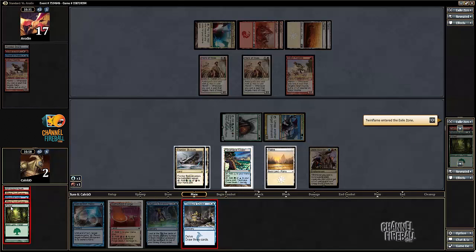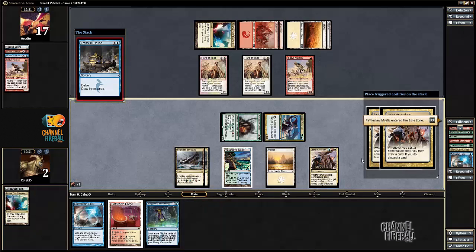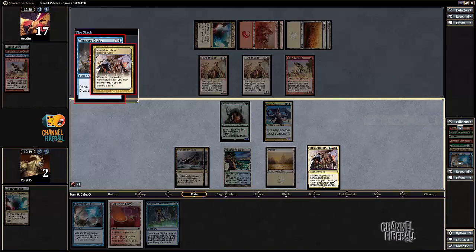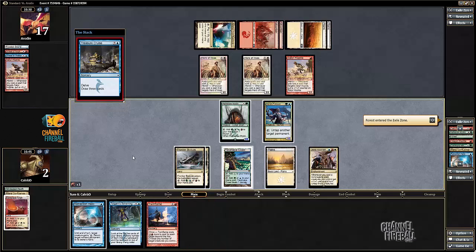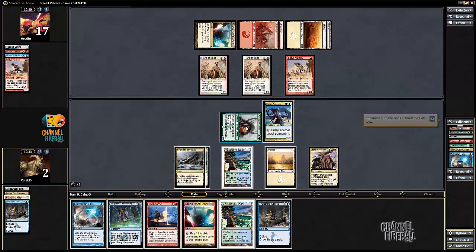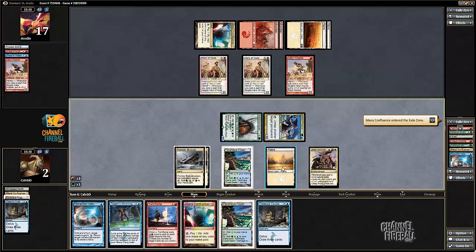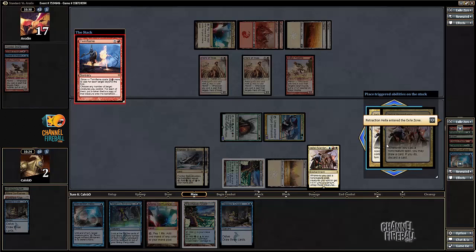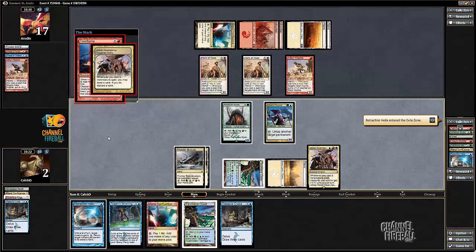Treasure Cruise — don't mind if I do. I should just win pretty easily from here. Ooh, Twin Flame! Twin Flame is sweet, makes gambling much easier. And there's another Treasure Cruise. So this is going to be an additional two mana, need two mana on top of that. And then this is also looting for cruise.